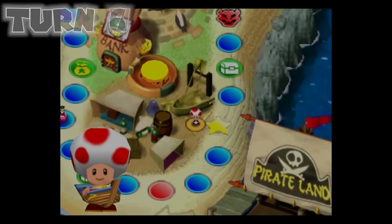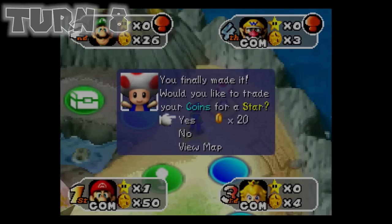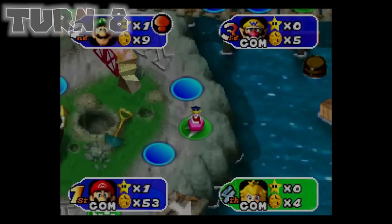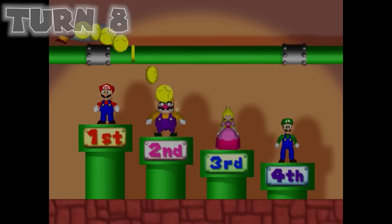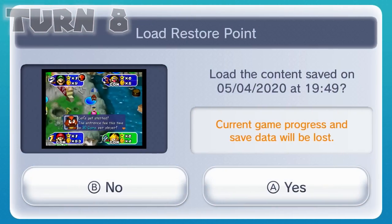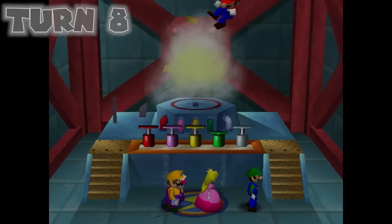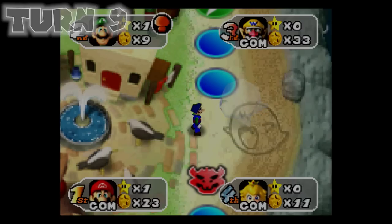Wario made a second star appear, but it's on the way to the one that was already there. I finally got my first star. The next one is in a tougher spot to get, but I think I have a legitimate chance. This turn also brings us a battle minigame. Back in the way we did things before, a battle minigame would spell disaster, as it would basically just be an avenue for the AI to take coins from us. But here, we can reload a restore point to get a different minigame, one that might be more favorable to us, like one of the luck-based ones.